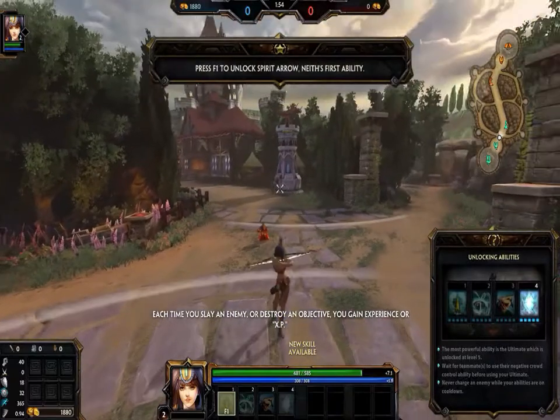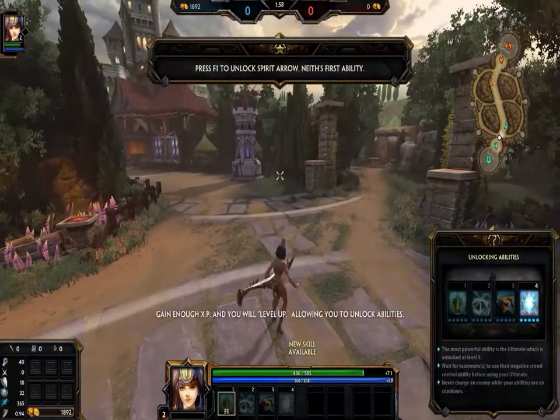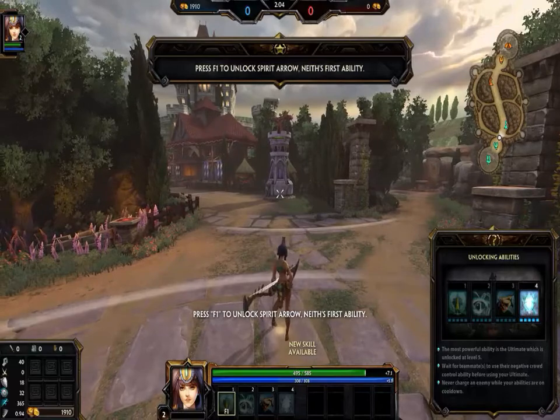Each time you slay an enemy or destroy an objective, you gain experience or XP. Gain enough XP and you will level up, allowing you to unlock abilities. Press F1 to unlock Spirit. Great!